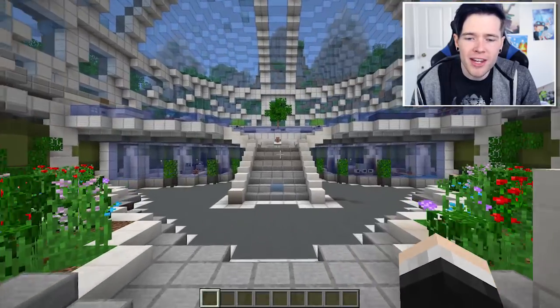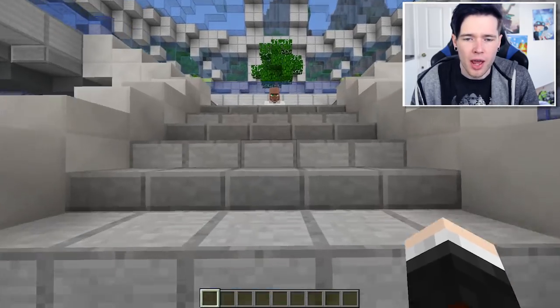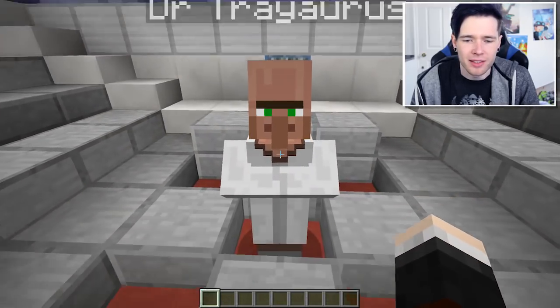Grimm, what have you been up to? I'm just gonna leave you here, okay? What has he done to that zombie? Anyway, let's go through here and — yes, it worked! It worked! Trey Horus' clone has arrived. There he is. How you doing, buddy?